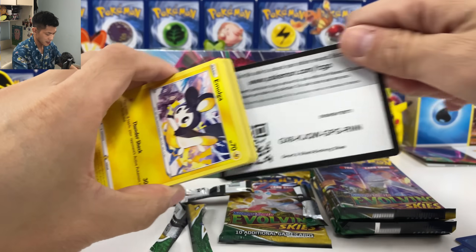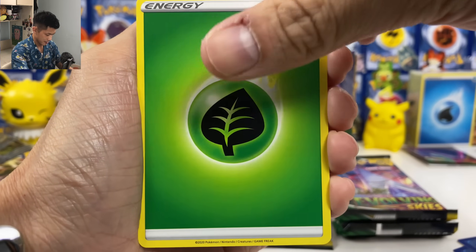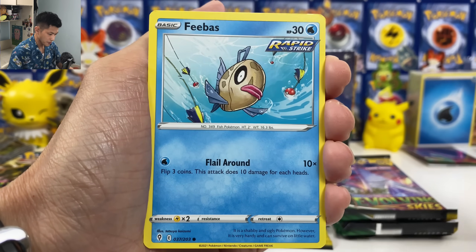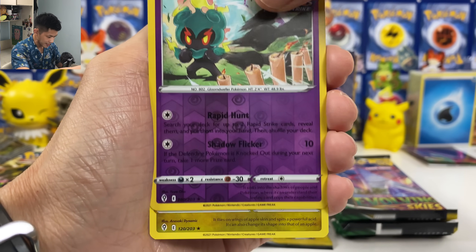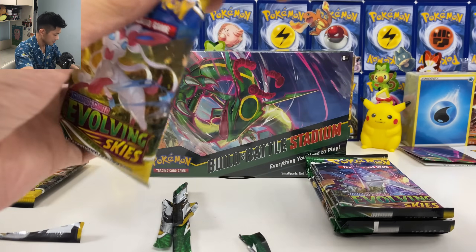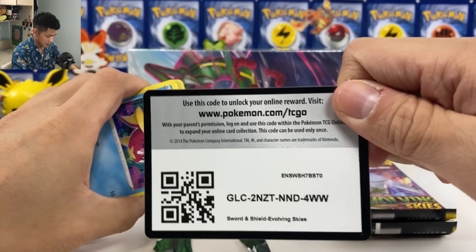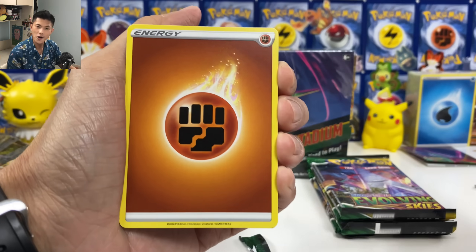Wow, this pack — I feel like it's not sealed properly. Four packs. Are we going to get all four green codes from this pre-release kit? All bad. Feebas, Hippopotas, Marshadow, Reverse Holo, and we got another non-holo card again. This card feels so rough at the back — feels like some fake Pokémon cards. Looks like we have nothing in here. So four green codes from the pre-release.